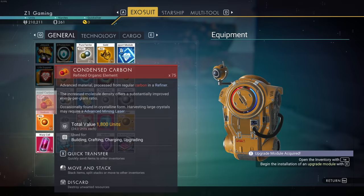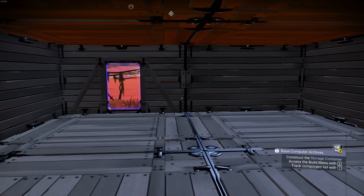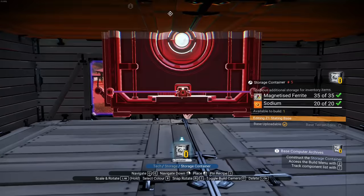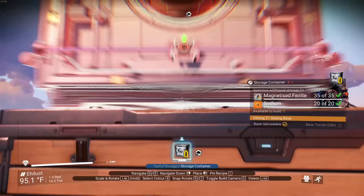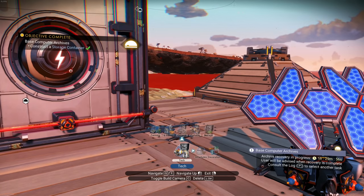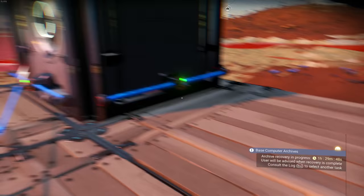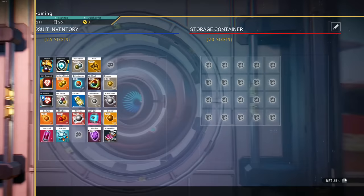The game says to construct a storage container. I have all the materials needed but can't place it just anywhere. I find a spot and place it. Then I wire it from there to the battery — and we've got a storage container! That is so amazingly nice.